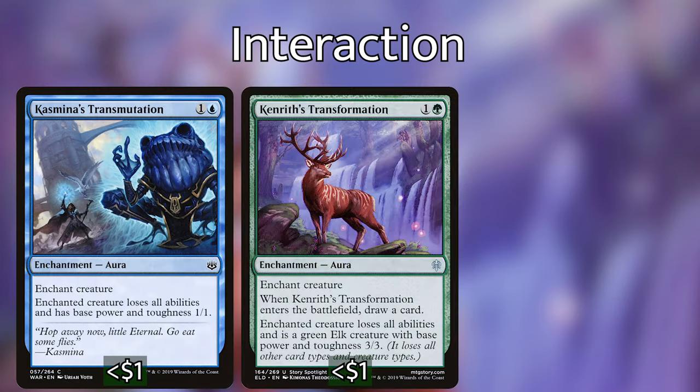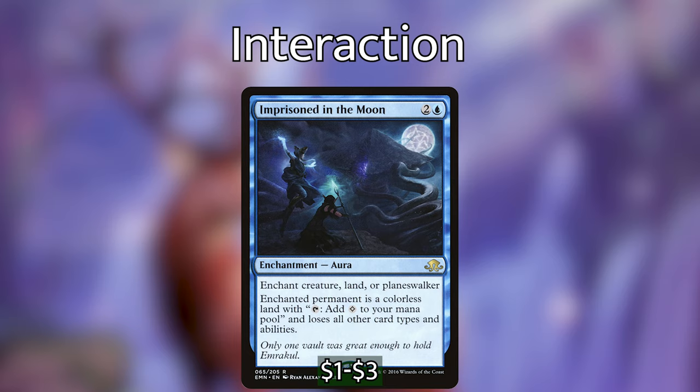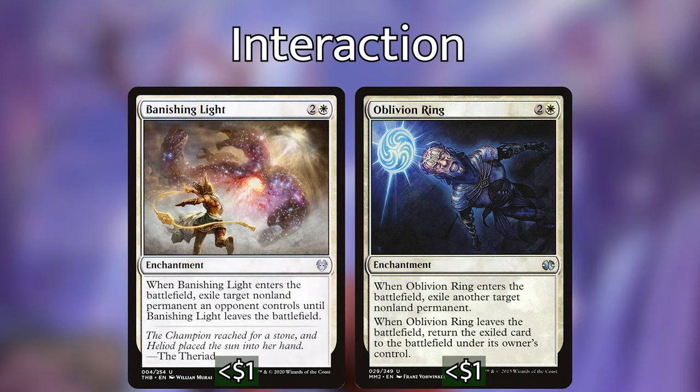We have Caustic Caterpillar's Transmutation, Kenrith's Transformation, and Dark Steel Mutation. Each has a little benefit — Kenrith's Transformation draws us a card. Basically these turn a scary creature into a less threatening one or completely incapacitate it. We then have Imprisoned in the Moon, which is a bit more expensive but turns the enchanted permanent into a land — a little better than the others because opponents can't even block with a land. We also have Banishing Light and Oblivion Ring: when they enter the battlefield they exile any permanent opponents control. They do come back if the enchantments leave, but hopefully by then we've won.